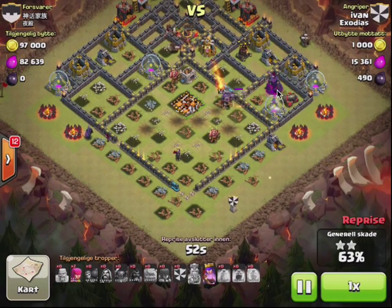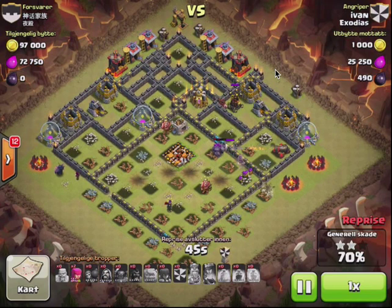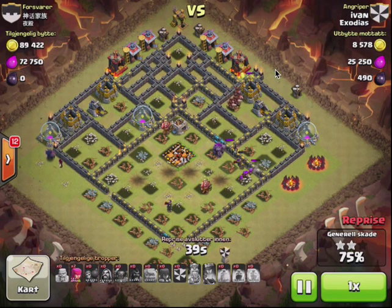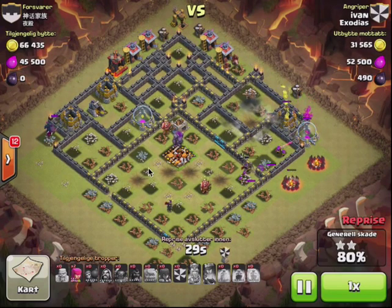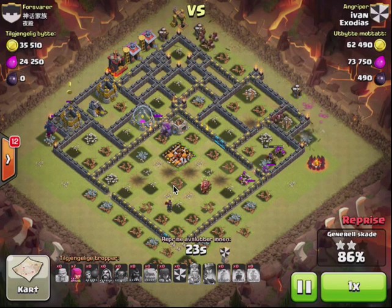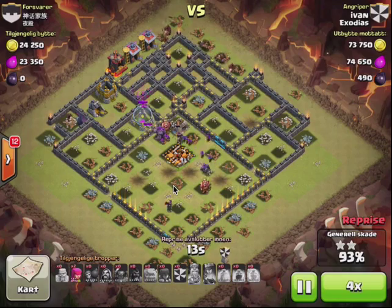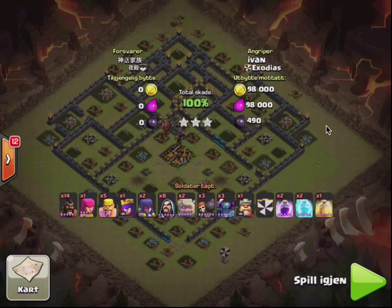He's still got his queen ability, which helps take out those two remaining defenses — then there's pretty much nothing left. A good example of how to adjust your hogging or go-wipe for a hybrid attack: pick a base where you can get to the core cheaply without a jump spell, then go-wipe most of the defenses and hog the few buildings left on the perimeter. Always nice to have your queen left over. A great attack from Ivan, and a great example of how to adapt your hogging for the new skeleton traps.